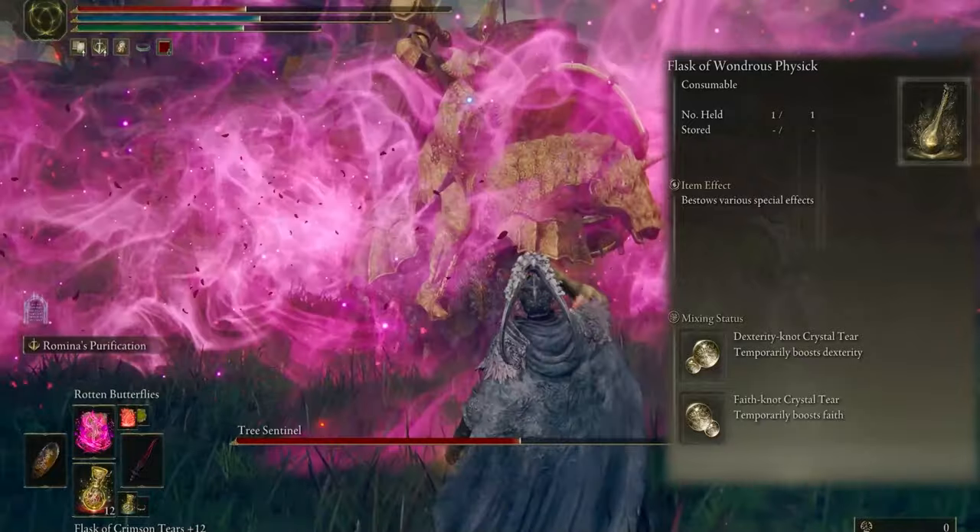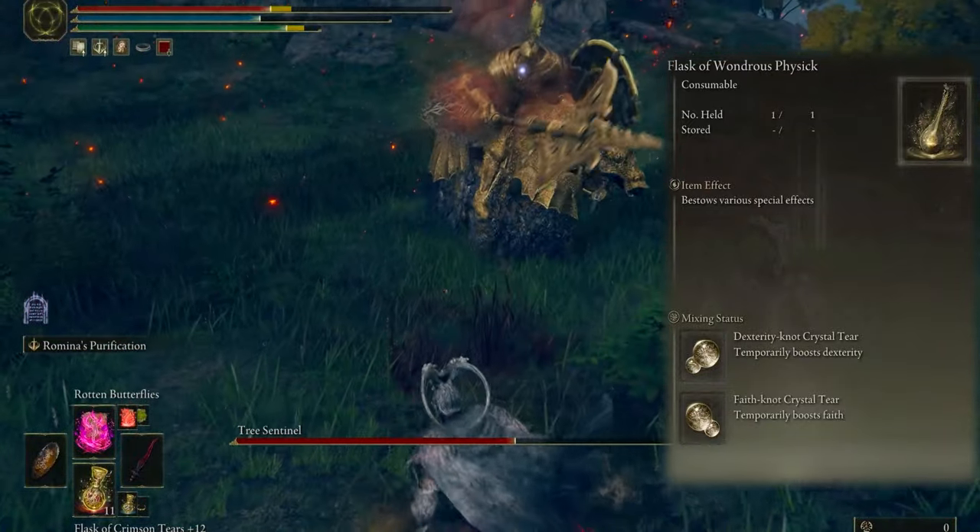For legs I use Raging Wolf Greaves. And for the flask I mix up two statuses to boost Dexterity and boost Faith.